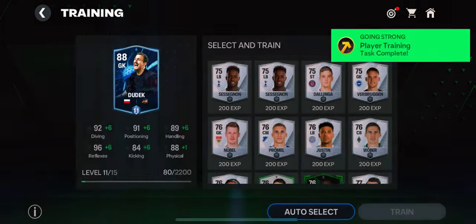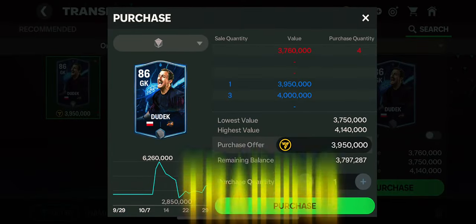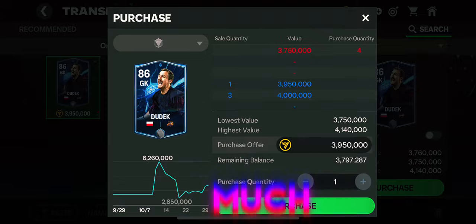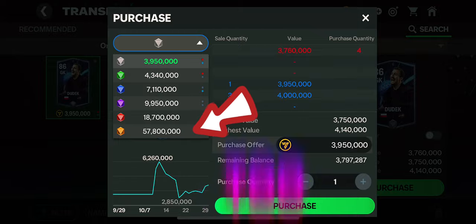So you can see 86 Jersey Dudek after training him and ranking him up. Look at how much you can sell him for if you upgrade him to that overall — wow, 57 million coins you could get for selling him. But don't be too happy.